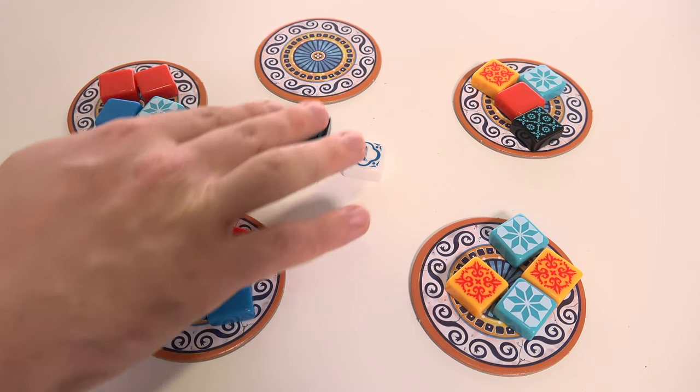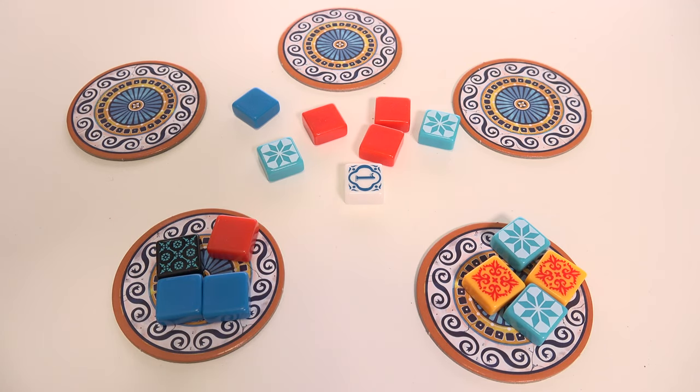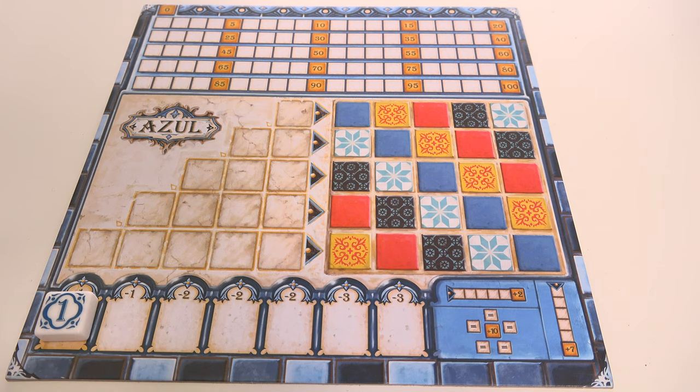Any tiles of a different colour are added to the middle of the table instead. Instead of taking from a factory, you can claim tiles from the middle of the table — again, you must take all of the tiles of the same colour. If you are the first player to take from the middle of the table, you must also take the first player marker and add it to the floor line at the bottom of your player board.